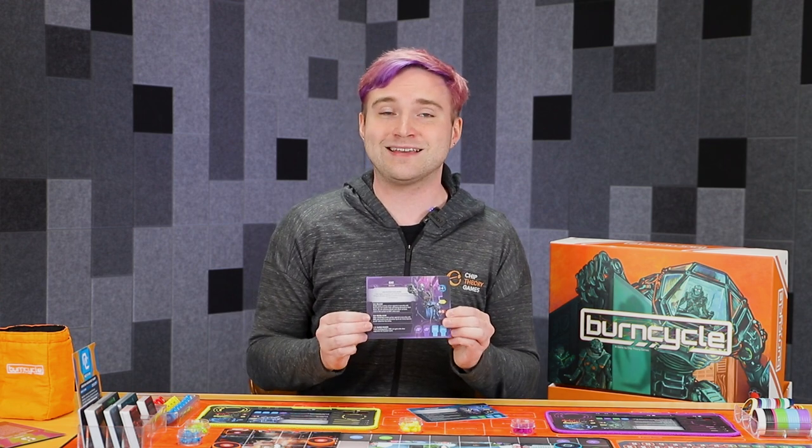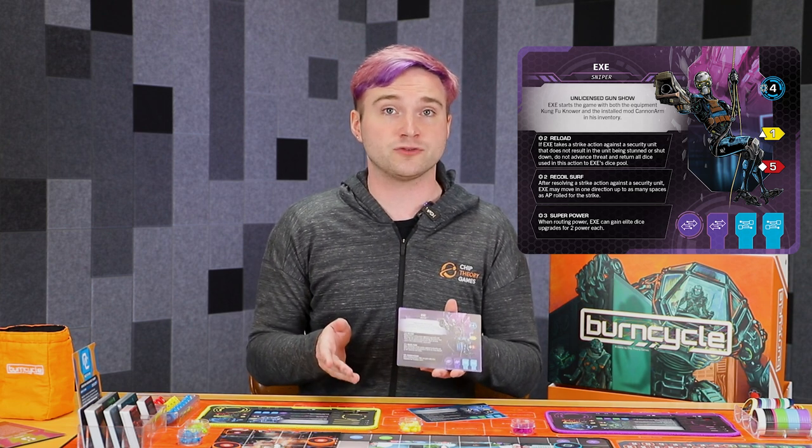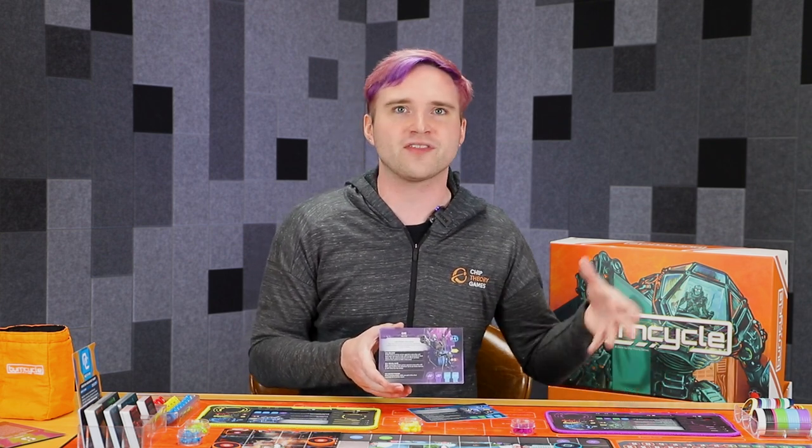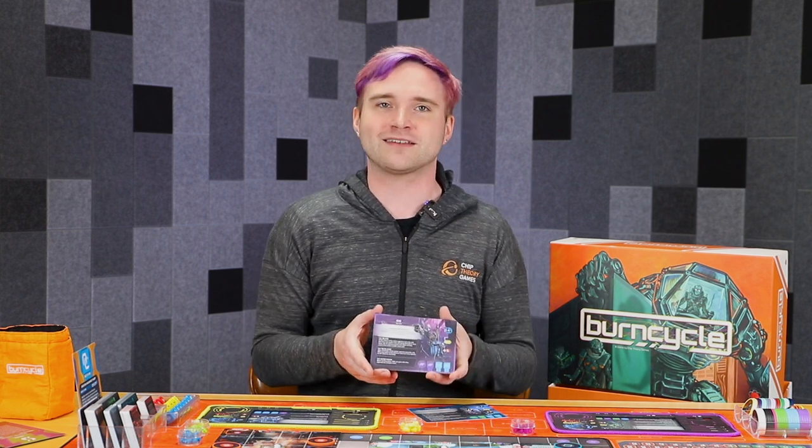The other bot we like to recommend is EXE. He actually starts with the Cannon Arm mod equipped, which lets him take strike actions from afar, and he also starts with the Kung Fu Knower equipment, which gives him a huge boost to a strike action. His abilities are all about leaning into strike actions and buffing up his dice pool tremendously, so he can be a great pick if you're looking to take out some guards. If you're playing with four players, you've got a nice diverse pool: Access hacking terminals and the network, Processor making the most out of optimization, Byte getting around relatively unseen to complete objectives in super secure areas, and EXE for that one player looking to engage in the combat mechanics.